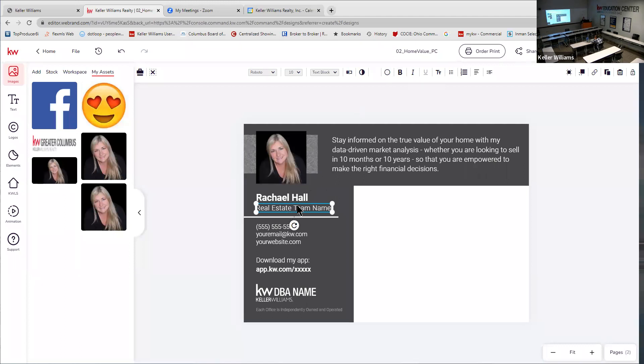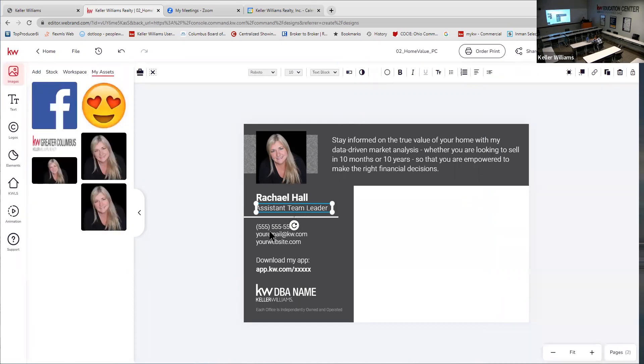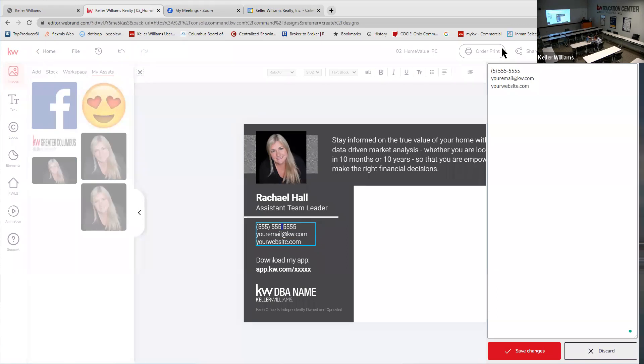If your name is longer than what fits, click off the box, grab the resize handle, and drag it out so it fits. You can type directly in the design or use the typewriter panel on the right. I like to identify fields clearly — I put a 'C' in front of the cell number, a capital 'E' for email, and a 'W' for the website, since email and website URLs can look almost identical.